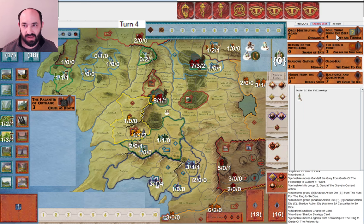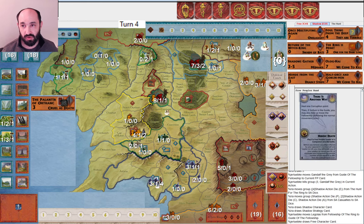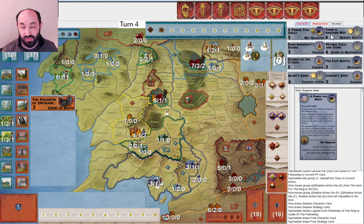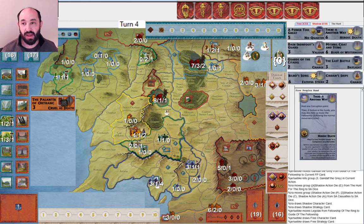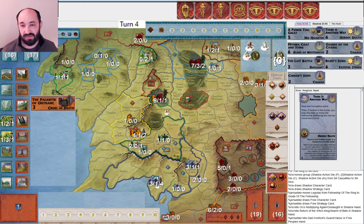I get Frothing from the Deep and Orcs Multiplying Again — tons of good cards. They get Power Too Great and There Is Another Way. They have a lot of good cards too. I discard Orcs Multiplying Again and Swarm of Bats. I get Return of the Witch King and Swarm of Bats. They get rid of Dane Ironfoot's Guard and Círdan's Ships. Círdan's Ships I understand — Gondor is likely to defend itself pretty well and saves the Elven reinforcement pool for Rivendell. But Dane Ironfoot's Guard — it seems like I might be heading to Erebor at some point.